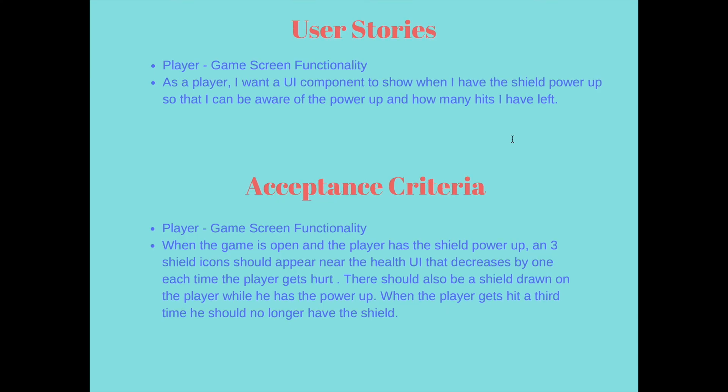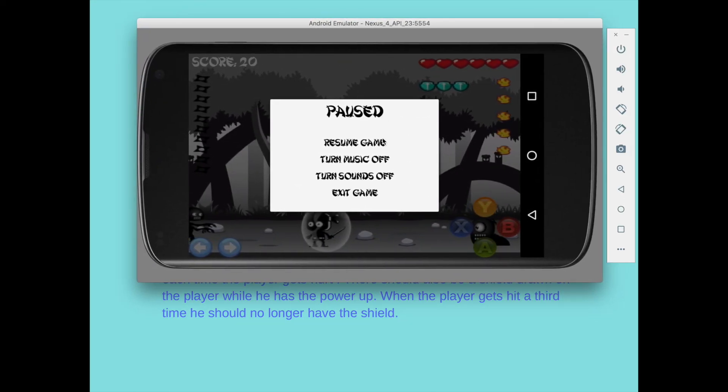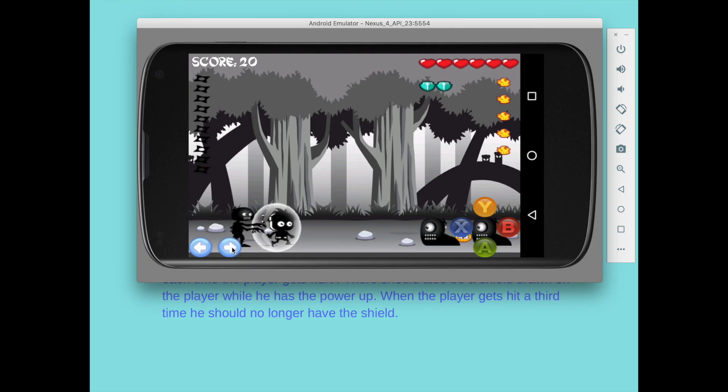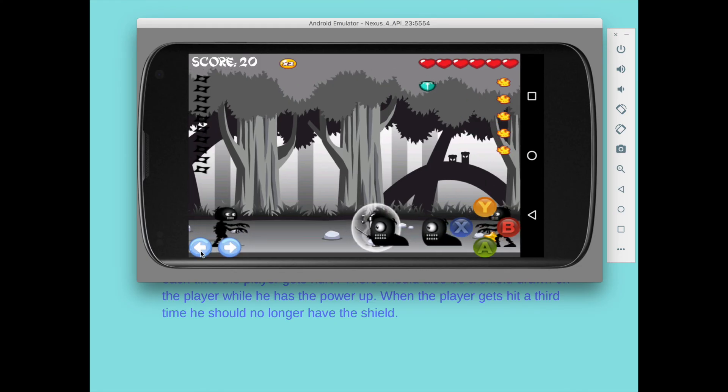For my next user story, I have: as a player, I want a UI component to show when I have the shield power-up so that I can be aware of the power-up and how many hits I have left. The acceptance criteria is that a three shield icon should appear near the health UI that decreases by one each time the player gets hurt; there should also be a shield drawn on the player while he has the power-up, and when hit a third time, he should no longer have the shield. I just got it — you can see the three shield icons over by the hearts, and I have the shield UI around me. I got hit, got hit again, got hit again, and now I no longer have it.